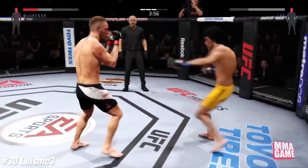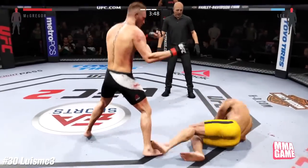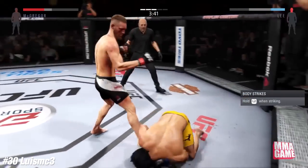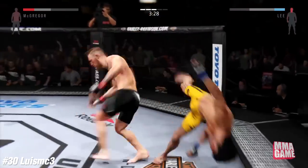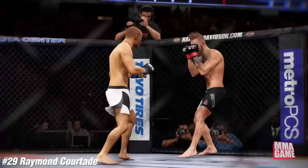Moving on to number 30, we got Louise MC3 throwing all kinds of spinning stuff, but this is not over — he keeps letting him back up. This is messed up — who does this? And then again he lets him up, and finally just a whole highlight reel of knockouts.